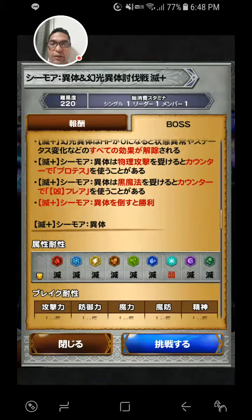Seymour counters physical attacks with Protect, and he counters black magic attacks with Ultimate Flare. Defeat Seymour's body and you win the battle. Just don't use black magic because he'll counter with Flare. If you do physical attacks, you can always Dispel his Protect.